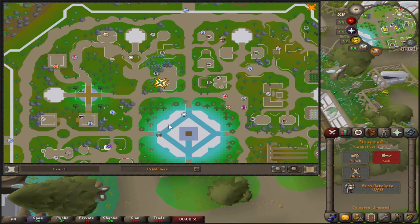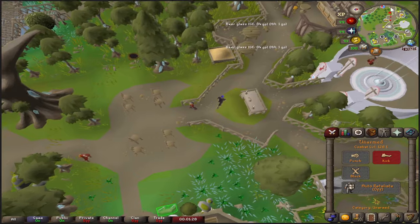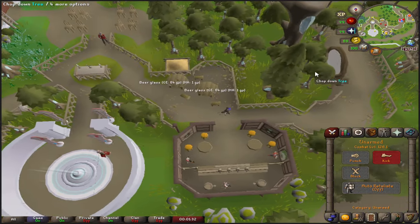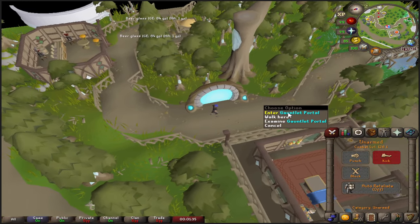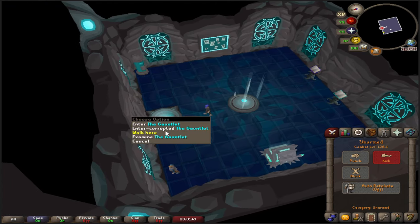Looking at the minimap — this is how to get to the Gauntlet. We're currently in Prifddinas at the most northern bank. You'll need to have completed the 'Songs of the Elves' quest to access this area. Teleport to Prif and run north from the house portal to the Gauntlet. From the bank, run northwest past the sandpit and the altar, then head along that path into the Gauntlet portal, which sends you to the Gauntlet lobby.